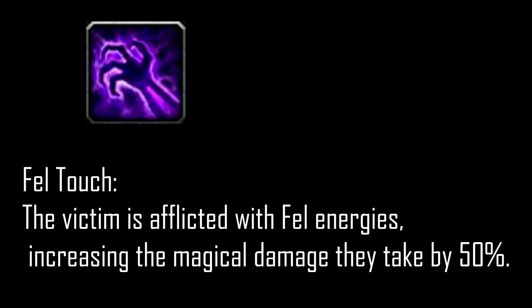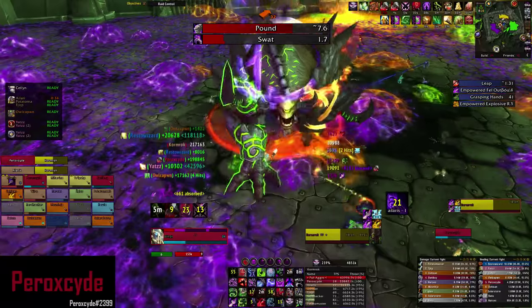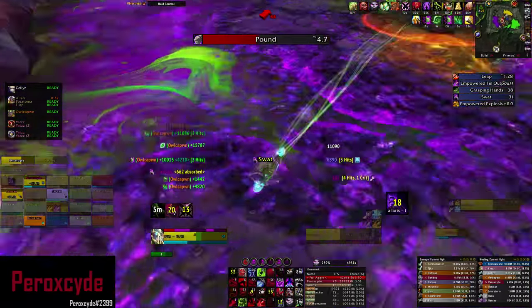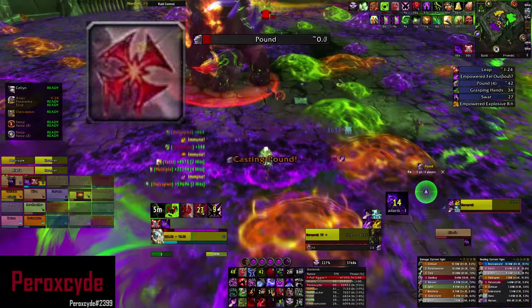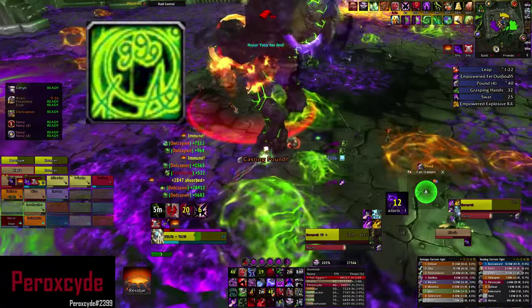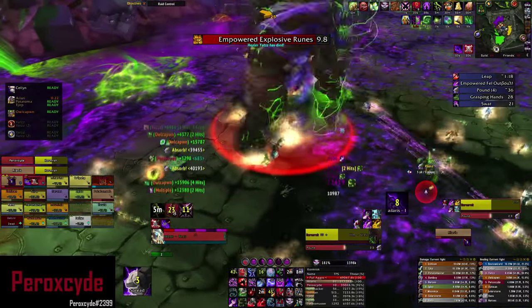Fel Touch increases the magical damage you take by 50%. If he leaps into the purple pool, he gains an ability called Swat. He knocks the tank that's currently tanking backwards, inflicting shadow damage. You want to make sure that your back is against the wall and that you land on solid ground. You want to use your Wound Tap or Anti-Magic Shell before this happens. You don't want to be knocked into the pool because if you are, you're probably gonna die.